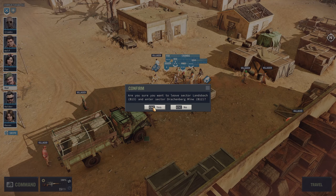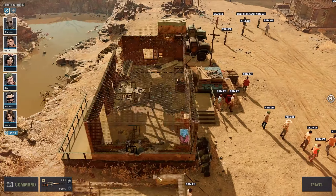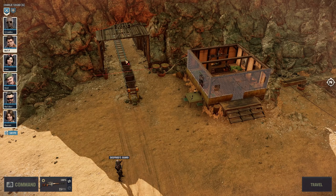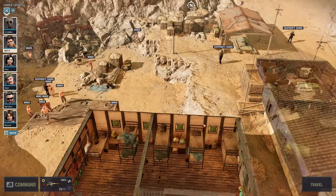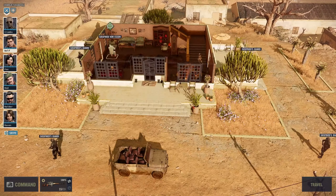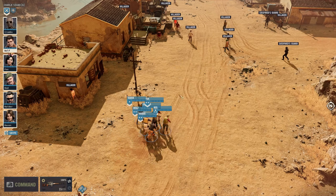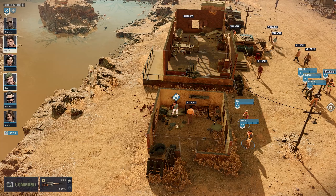Drachenberg mine — I'm here, chief. What do we have here? We got some villagers, a tunnel — it doesn't look like we can go in there. We have a couple of buildings, we have the mine. Siegfried's guards. Oh, here is a mansion with Siegfried. Siegfried von Essen. Let's use Gold and Red and run around quickly and see what we can find.